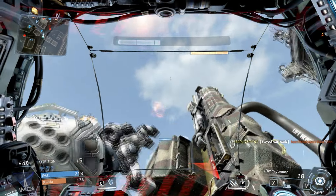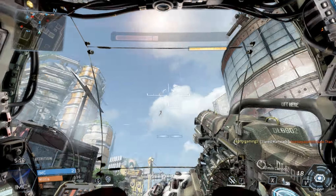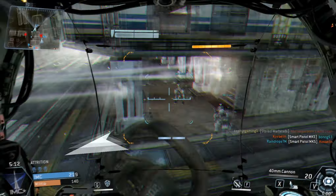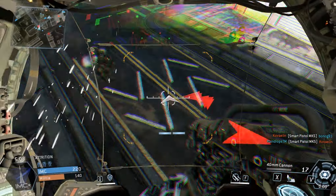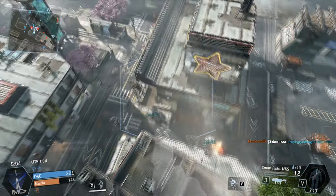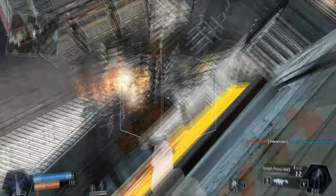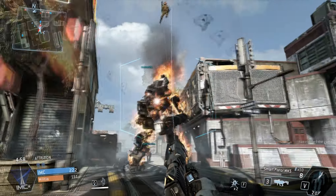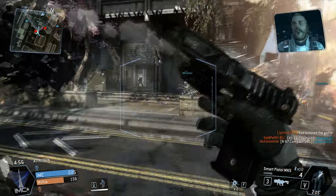The next bit of gameplay I wanted to show was some titan gameplay. I was going for the splatter here with that 40mm cannon. I don't normally stay in the titan — I just throw it down and use the AI to continue trying to get kills. But basically, when they put you in doomed state, which is where you can't recover from, you basically eject out, go way up in the air, and you can keep fighting.